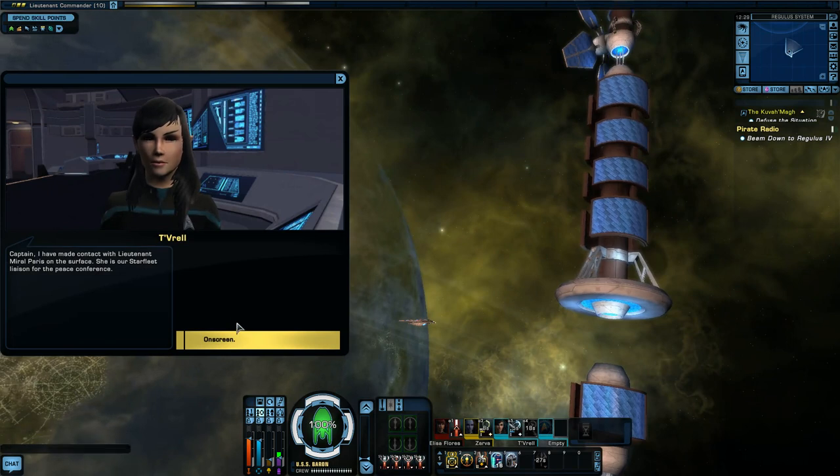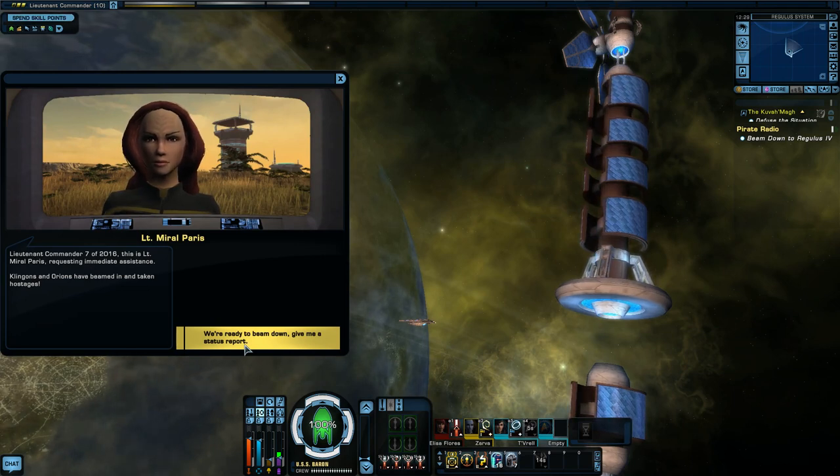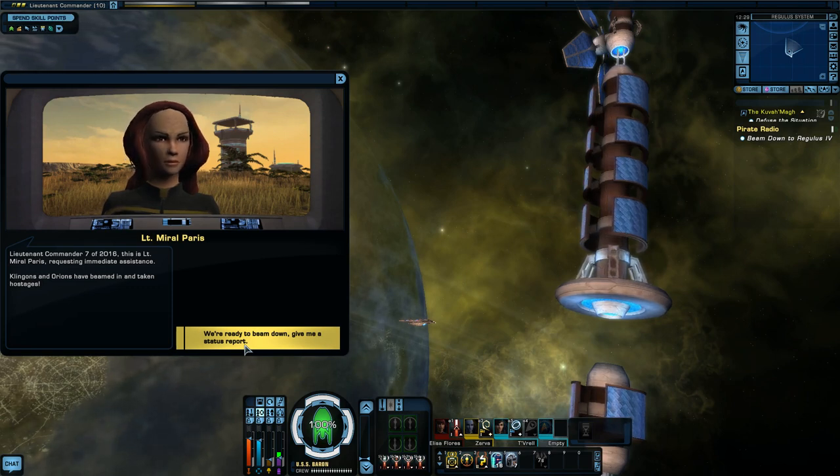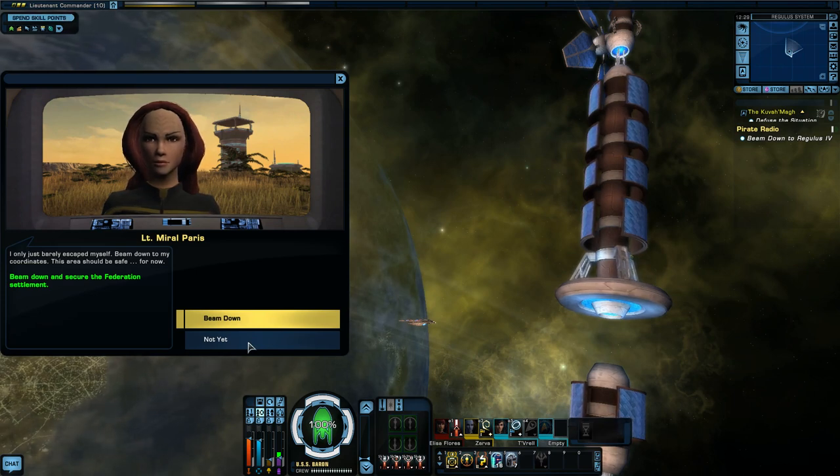This is Lieutenant Morel Paris requesting immediate assistance. Klingons and Orions have beamed in and taken hostages. Oh cool, she actually spoke — we've got dialogue in this mission, that's awesome. Okay, we're ready to beam down. Give me a status report. I only just barely escaped myself. Beam down to my coordinates — this area should be safe, for now. Beam down — I'm just going to turn my volume up a bit.